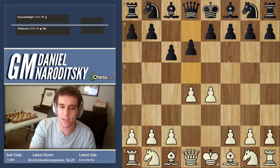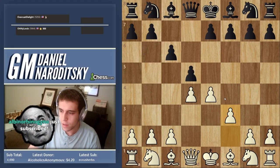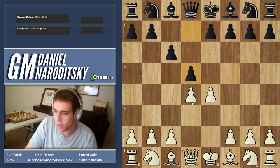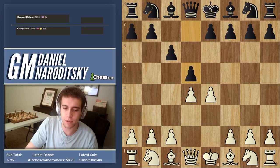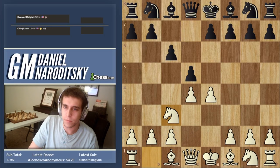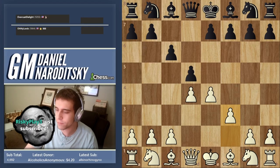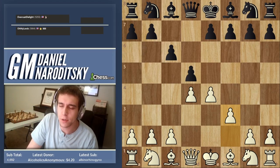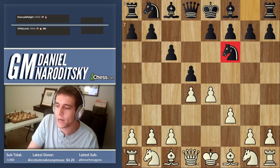I decided on the Fantasy Variation: f3. The most common lines are taking on d5, pushing the pawn forward (the advanced variation), knight to d2, or knight to c3. Instead I played the Fantasy: f3. One of the points behind the Fantasy is that if black just develops the knight to f6, that's not a great move.